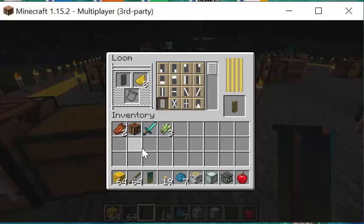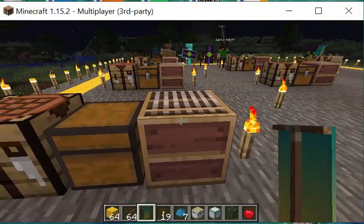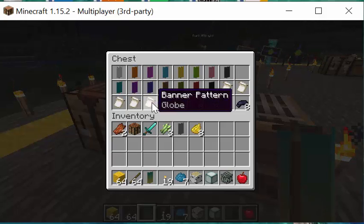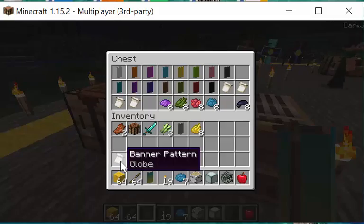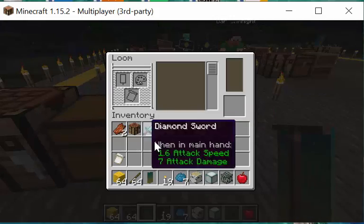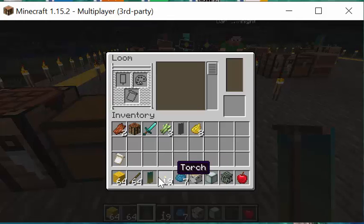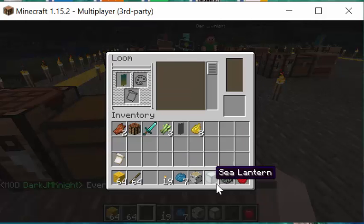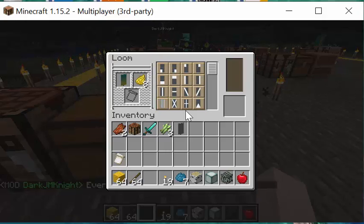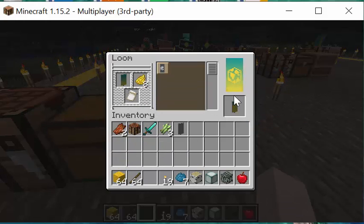The interesting thing about these patterns — like this American flag I made — is that you can layer these patterns on your banner up to six layers. They were made by layering the patterns and using different colors of dye.